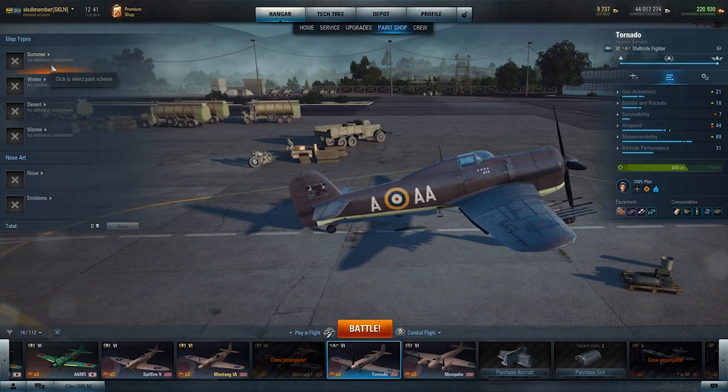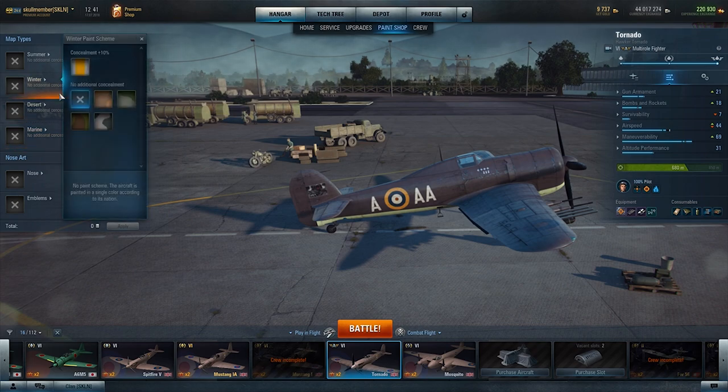When you click on paint shop you'll have a few different things. You'll see summer, winter, desert, marine. These are your camouflages for where you're going to be, so if the map is going to be a winter map, that is your camo that is going to be showing.